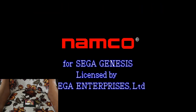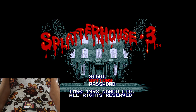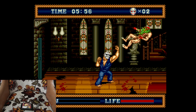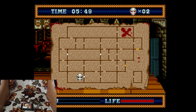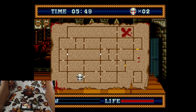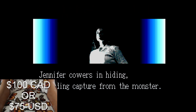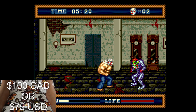Next, we have Splatterhouse 3. This game's great. Not the best looking copy, and only a cartridge. I'm also missing Splatterhouse 2 — it's like one of the 13 games I still don't have on my North American Genesis list. Gameplay's fairly simple, but definitely ramps up. The design of the whole game, especially the enemies, has an awesome gruesome style. A cartridge copy of Splatterhouse 3 goes for about $100 Canadian nowadays, or about $75 American.